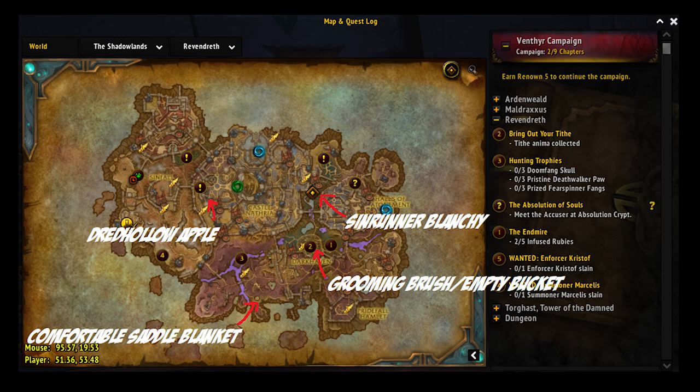Sin Runner Blanche spawns at 63, 13 / 43, 11 every one to two hours. I noticed it was more frequently the full two hours, and there's actually a trick I forgot about until the very last day: Custom Group Finder. Seriously, it will cut down your wait time from two hours to potentially less than two minutes waiting for this mount. Because of how many people are still farming it, the groups are plentiful. Just make sure you choose the one with War Mode on or off depending on your chosen setting.